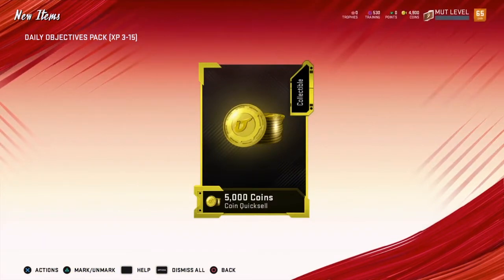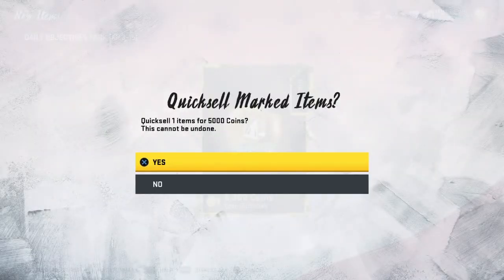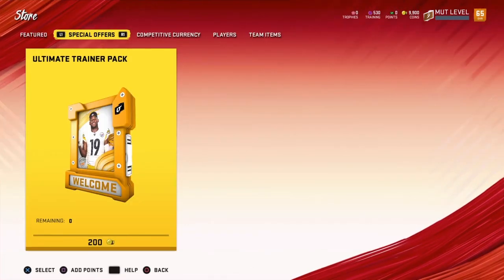Daily objective — let's go to that. That's cool. You got a 5,000 coin quick sell. Nice. We'll definitely take that.